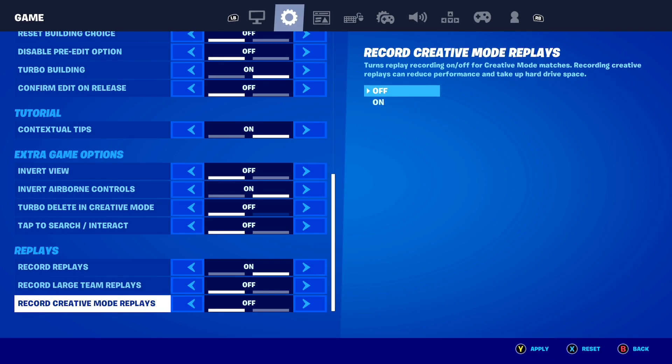The next setting is 'Record Creative Replays.' I would also recommend turning this off to fix your replay mode. With creative, there are so many different structures and things going on, and having this turned on can also break your replay mode inside of Fortnite. So it is best to turn this off to make sure your replay mode is working at 100% capacity.